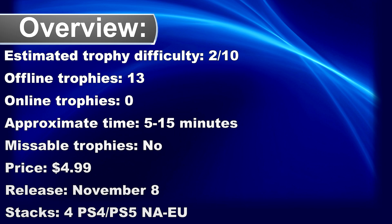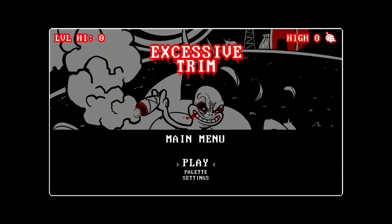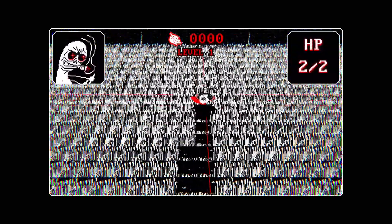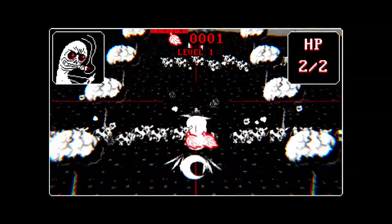Welcome to my quick trophy and achievement guide for Excessive Trim. The game is a 3D vertical scroller where the gameplay is simple — you play as an alien and have to terrorize farms. The controls are simple: you can move your alien ship with the left stick and dash through